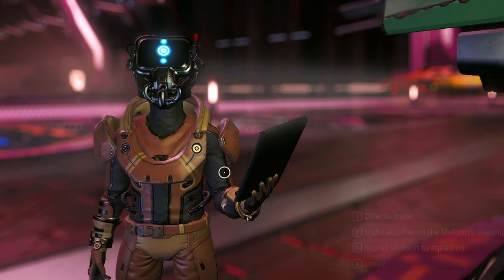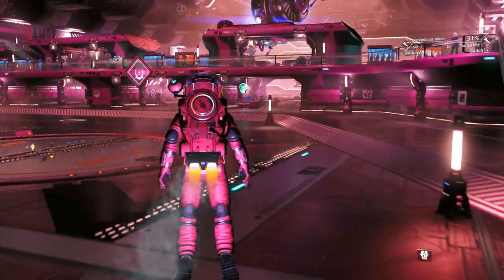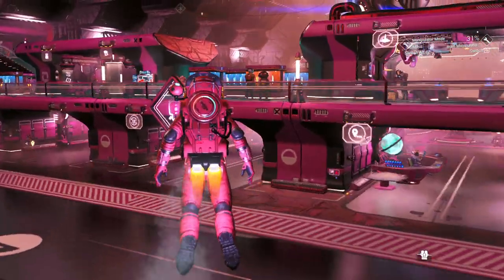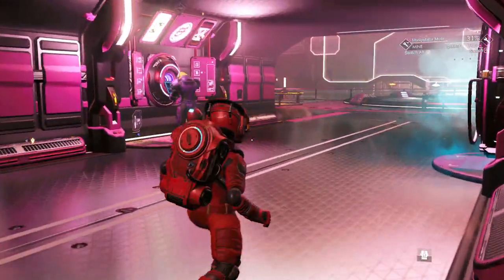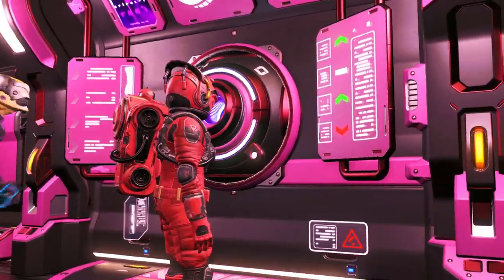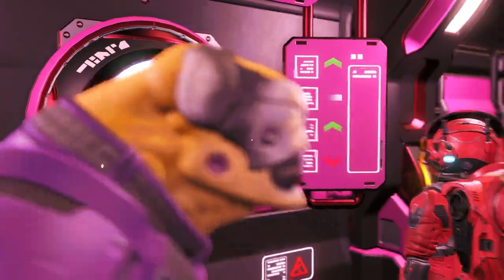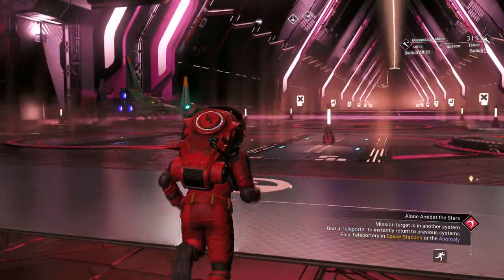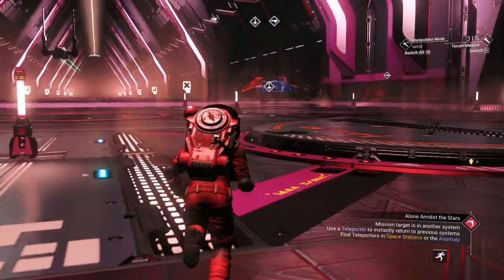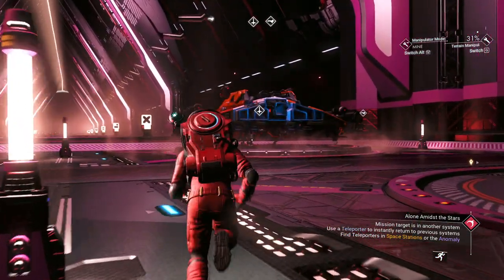Might have to go to a trade outpost - I don't know that these guys carry the thing we need. They don't. Does the GTT have it? I don't think it does. Get out of the way, sir, I need to talk to this terminal. Nobody has Korvax casings or convergence cubes - we're going to have to find a trade outpost. Let's go to that grave first.